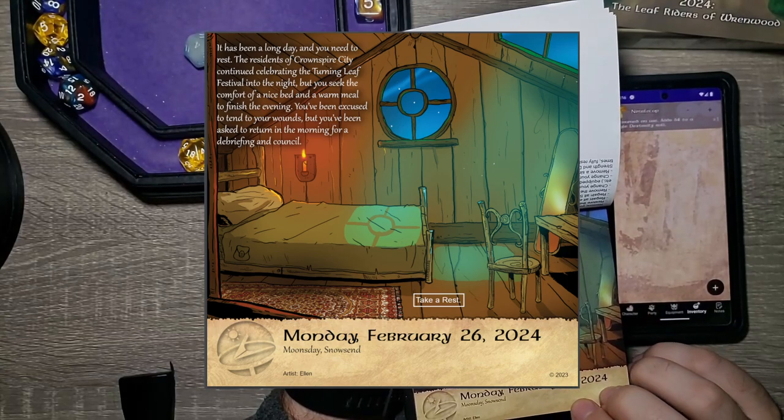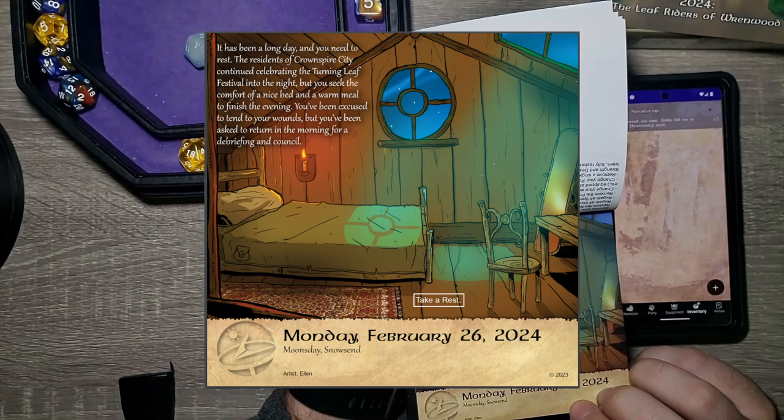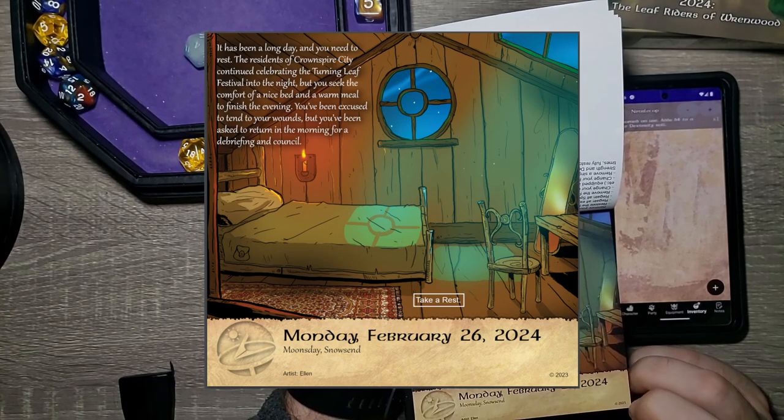It has been a long day and you need to rest. The residents of Crownspire City continued celebrating the Turning Leaf Festival into the night, but you seek the comfort of a nice bed and warm meal to finish the evening. You've been excused to tend to your wounds, but asked to return in the morning for a debriefing and counsel.